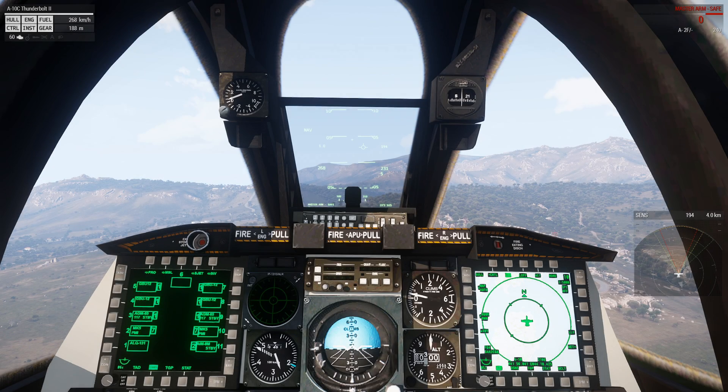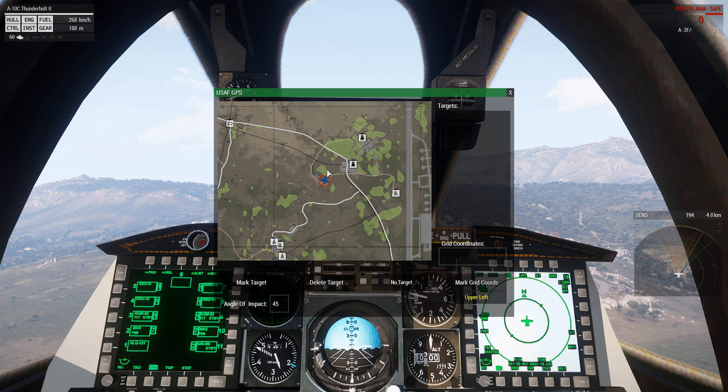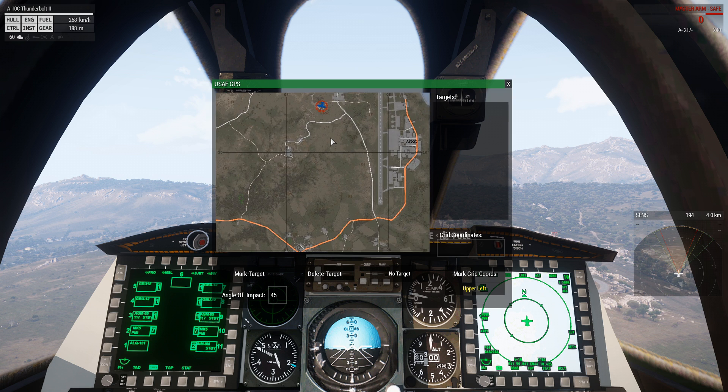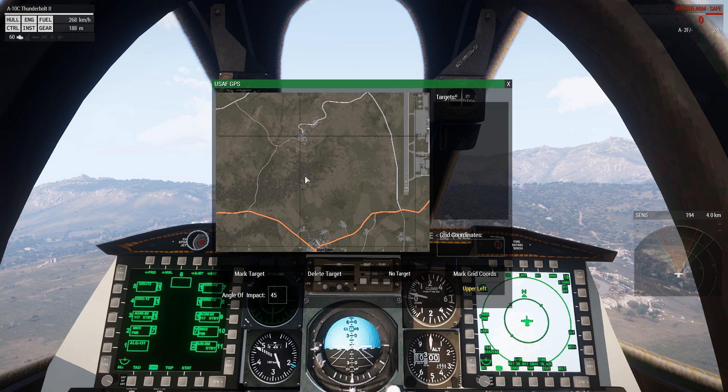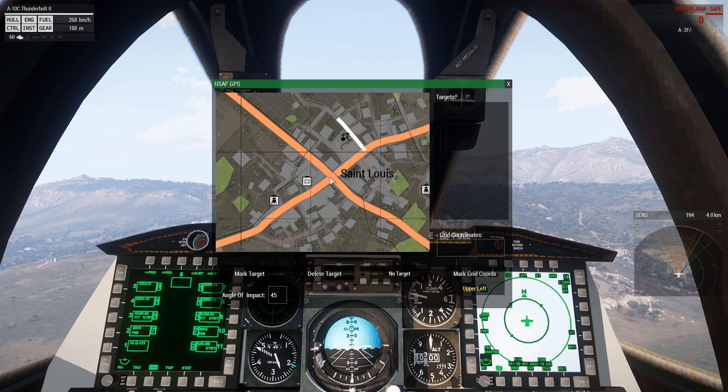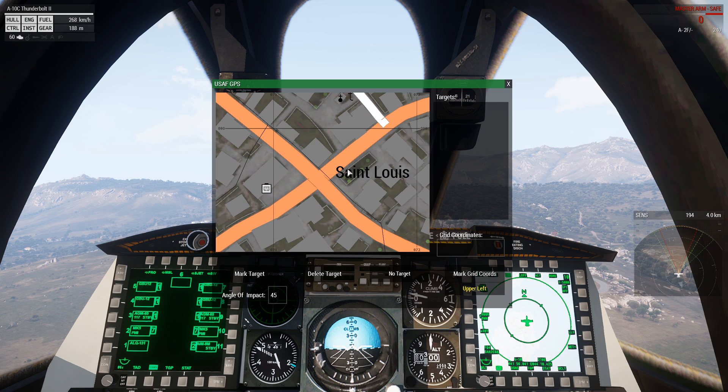Alright, so I have this paused here and I'm going to go ahead and scroll wheel to GPS guidance system. As you can see we have our GPS dialog here, so first up you just got to find the location on the map that you want to engage. I'm going to engage this intersection right here.